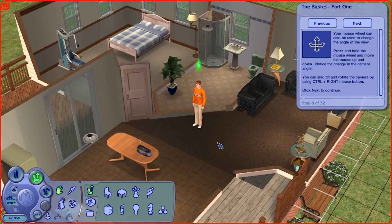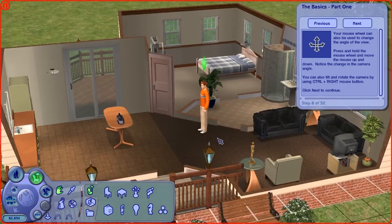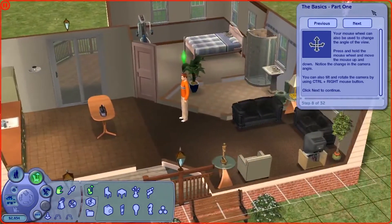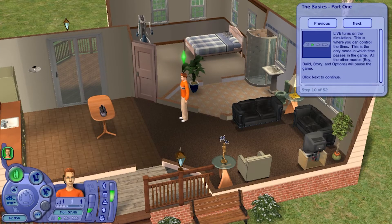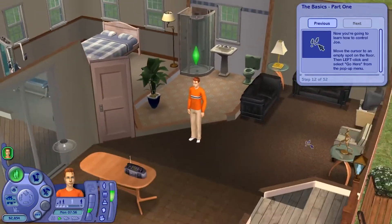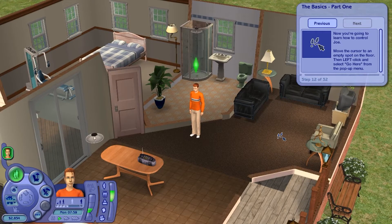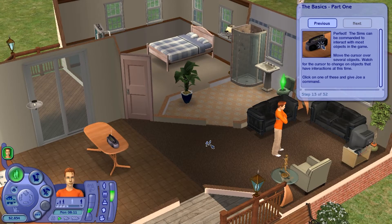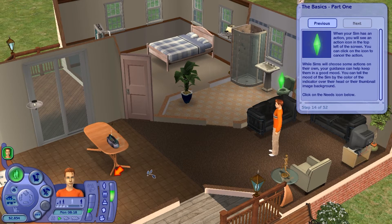Now we have live mode. Live turns on the simulation — this is where you control the sims and the only mode in which time passes. All other modes — buy, build, story, and options — will pause the game. You can command Joe to move to an empty spot on the floor by clicking it. Sims can be commanded to interact with most objects in the game; for example, we can command Joe to turn on the radio. When your sim has an action, you'll see it at the top left of the screen. You can click the icon to cancel the action.